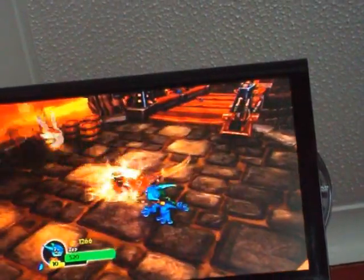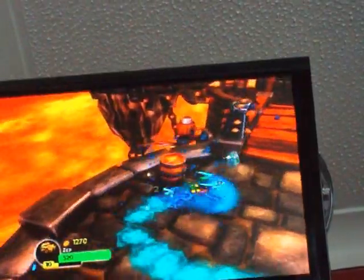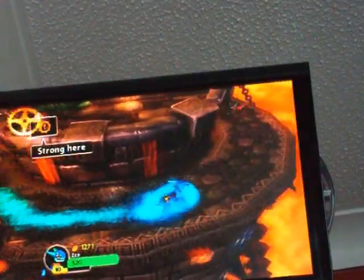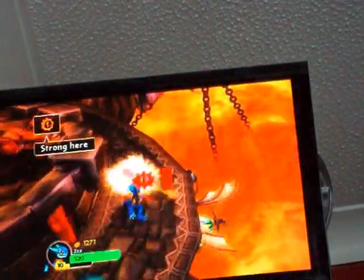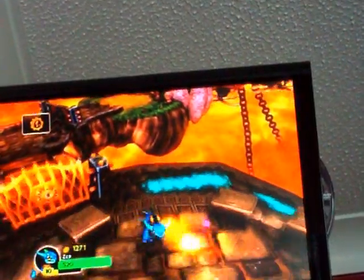We need the golden propeller — we need to get the golden propeller. And then we're going to just roll the computers. The first ones are really easy to do as a rocket nightmare.